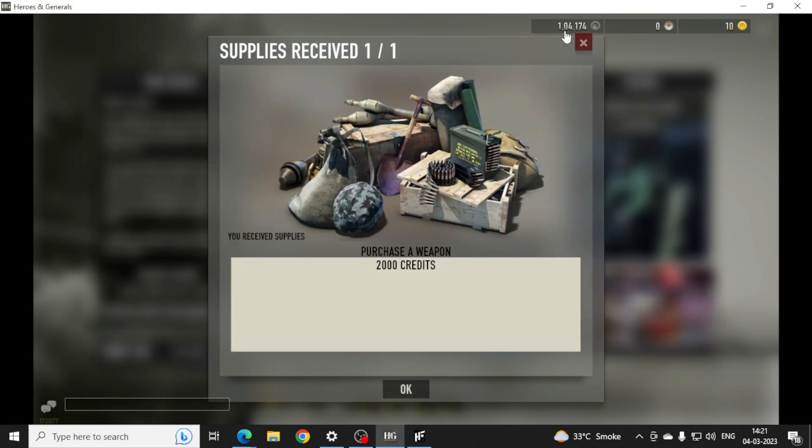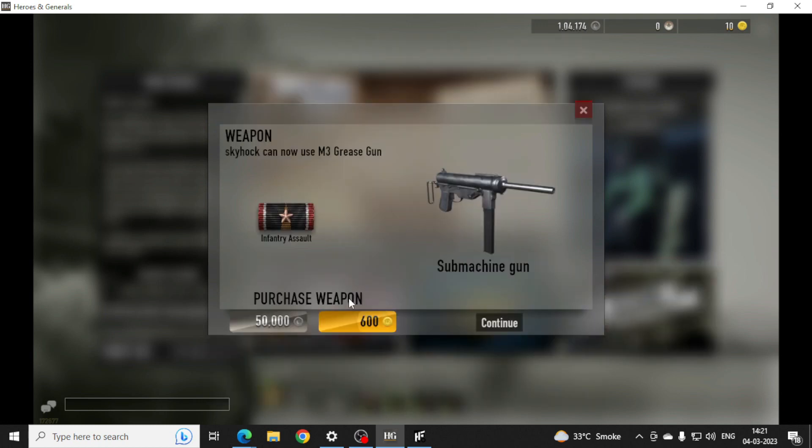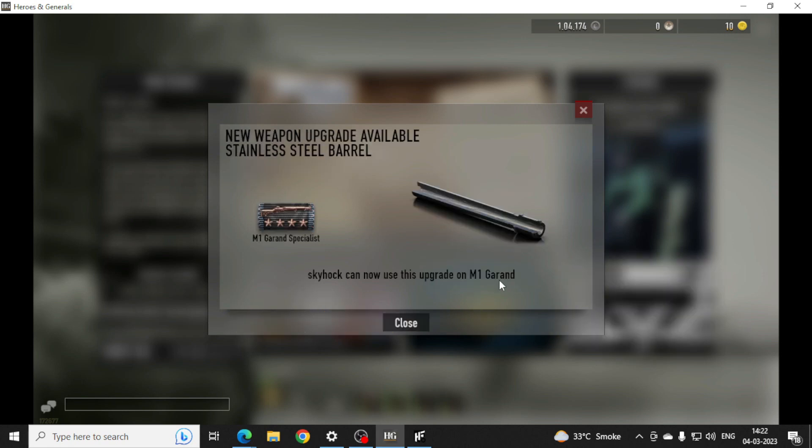I will take this item. Now I will take this. I will take this much money and now I will purchase $2,000. And once I select this, I will take this machine gun — M1 Garand.